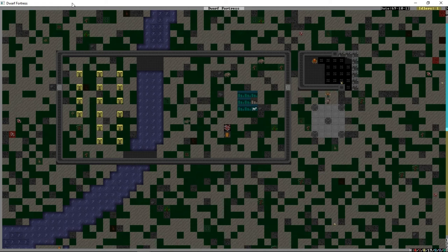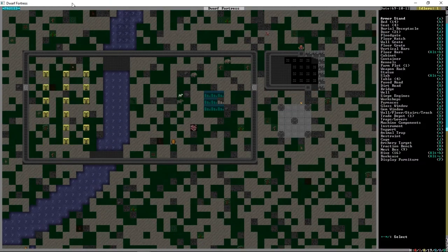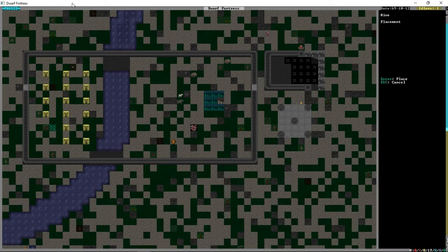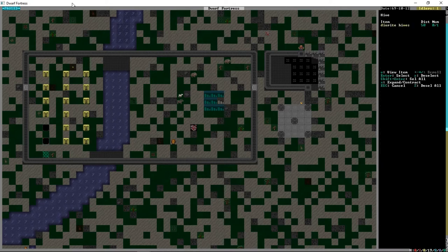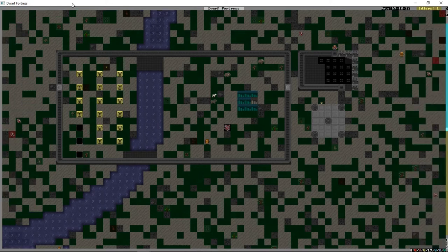Welcome back, we're on to episode 3 of this tutorial series. In this episode we are going to cover the basics of nobility and military. Some of the more interesting aspects of Dwarf Fortress come from both of those things. I'm just going to continue to construct our little bee empire here.